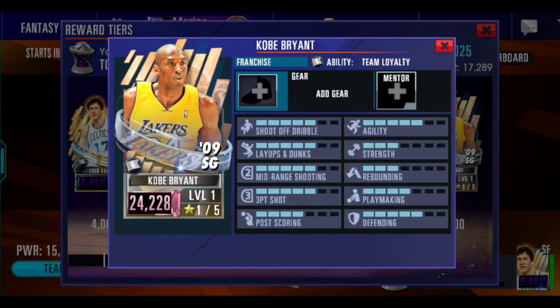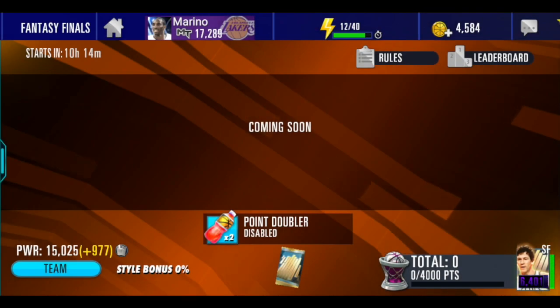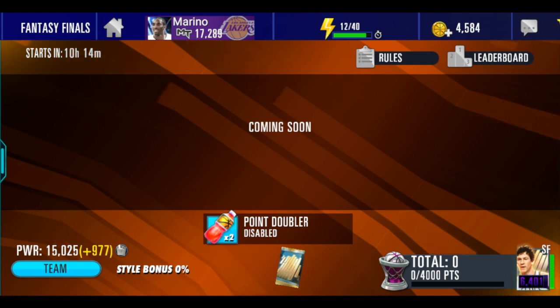The Black Mamba, mamba mentality. After the update they upgraded his defending from three to five since the start of the game, and this is one of the best shooting guards in the game now. His range, his pull-ups — just all around a great player. So if you didn't get the GO card, you gotta grind for this.